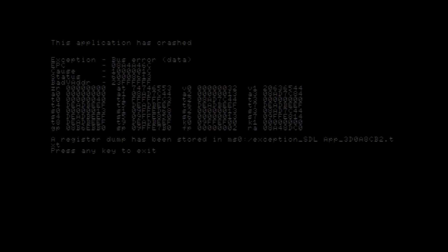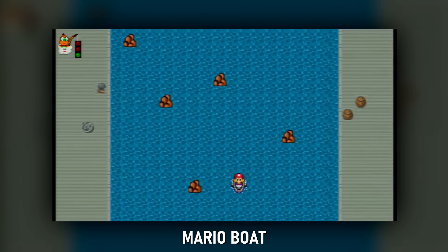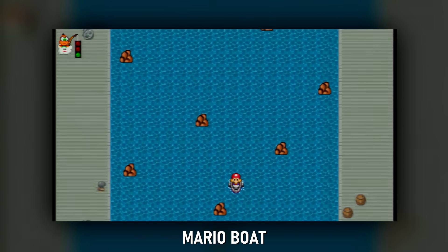Back to the dedicated PSP homebrew. PSP Connect 4: a 3D game of Connect 4. If you know the concept, you know the execution. Mario Boat: you guide Mario through a river on a boat. That's really all this is.